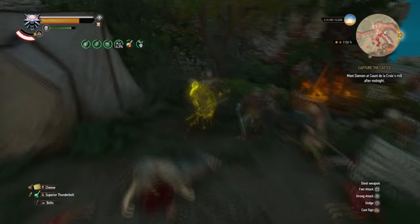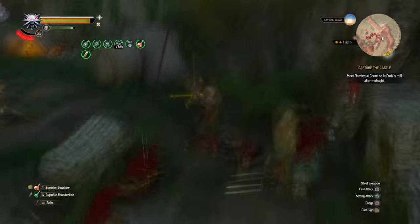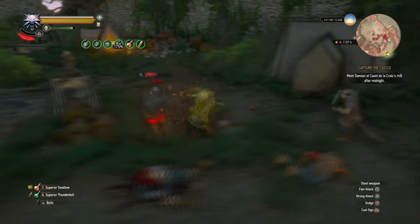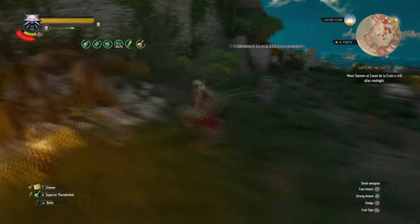I recommend the build I used in my best build guide with Whirl and an emphasis on fast attacks. The goal is to cluster them up as much as possible. You'll have some outliers over here with bows you want to dispatch as well.